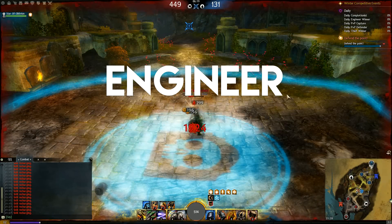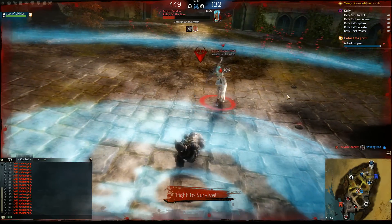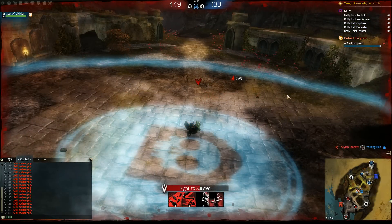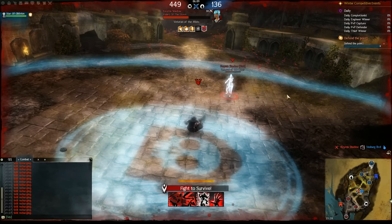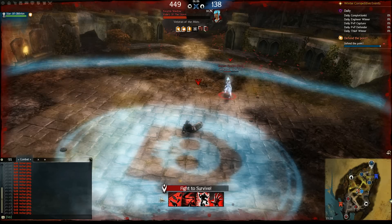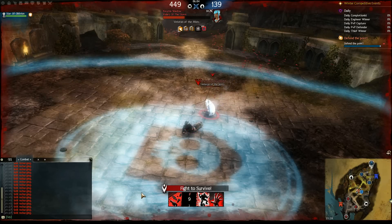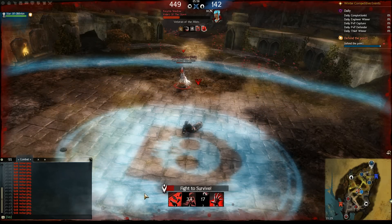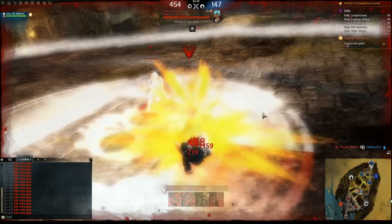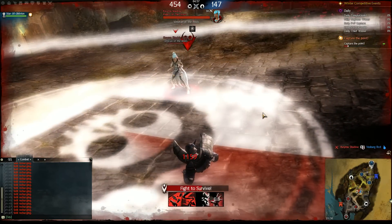Next is Engineer. The first ability, Throw Junk, applies bleeding, chill, or weakness at random and does a bit of direct damage. Grappling Lion, the second skill, is a projectile which pulls the target to you and knocks it down. Booby Trap, the last unique skill, creates an explosion — it launches your foes away and deals significant direct damage. Fun fact: it's also a Blast Finisher.